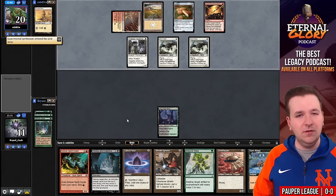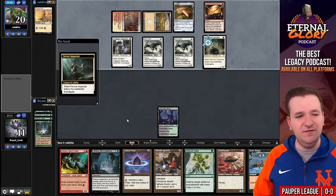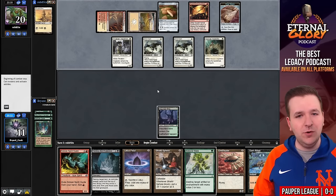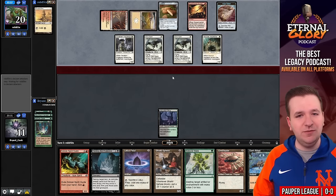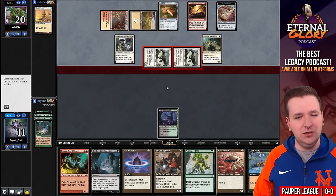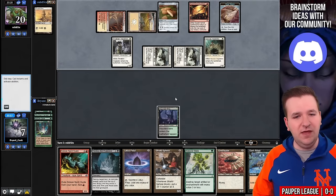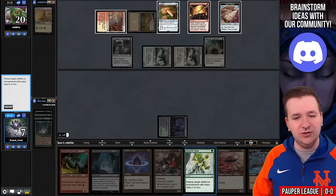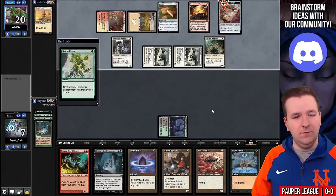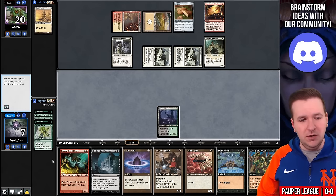They play a Synthesizer and reveal another copy of Experimental Synthesizer, and a Novice Inspector. They're going to attack for five which brings me to six, and then they have six damage on board — so I am dead next turn. They left back Thraben Inspector, maybe for haste off the zombies — they have lethal on board. I think I'm going to Natural State just because I'd rather have another card in the graveyard. We'll destroy the clue. Any mana or zero mana creature wins here — and that does it!